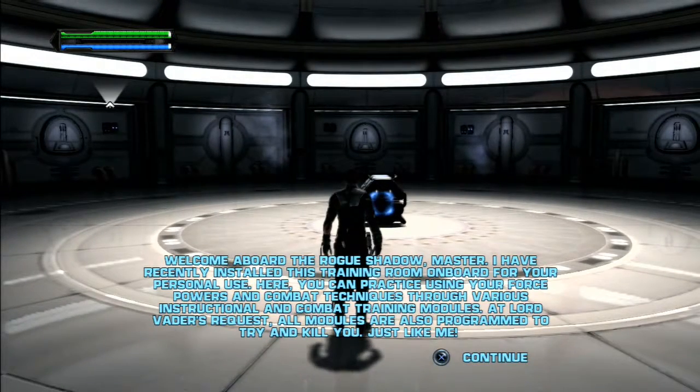Welcome aboard the Rogue's Shadow, Master. I have recently installed this training room on board for your personal use. Here you can practice using your Force powers and combat techniques through various instructional and combat training modules. At Lord Vader's request, all modules are also programmed to try and kill you. Just like me! Hell yeah!